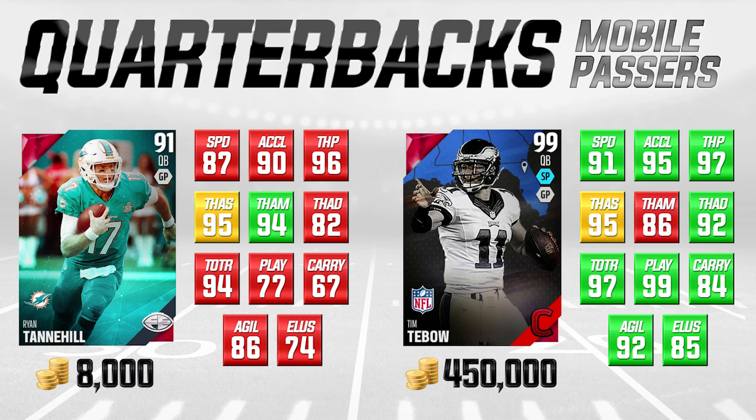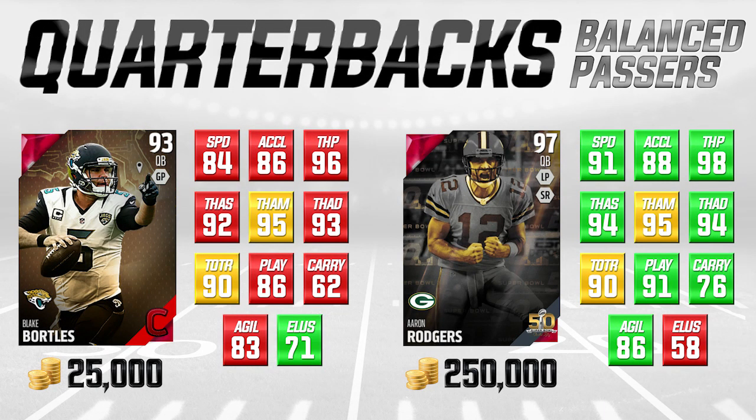The last kind of quarterback I want to compare is kind of a mixture between mobile passers and pocket passers. These guys aren't great runners but they're not bad either — they can get down the field running, but they're not guys that can run at 4-2 speed. On the left side of your screen we've got Blake Bortles, campus hero — a pretty cool card, one of the better budget quarterbacks in my opinion. It is worth noting that he is actually lower in every single attribute other than one compared to the Super Bowl Aaron Rodgers, who is a 97 overall card.